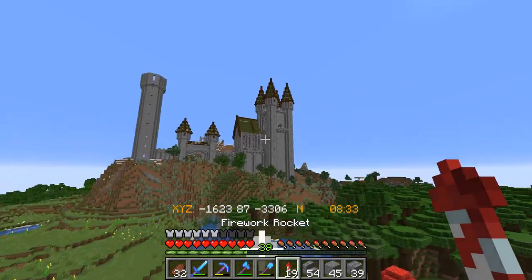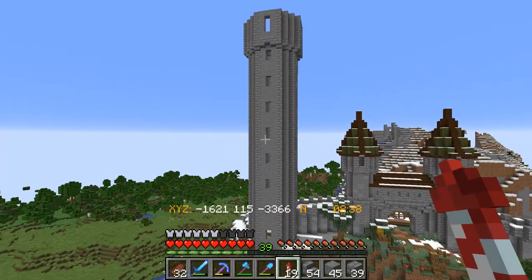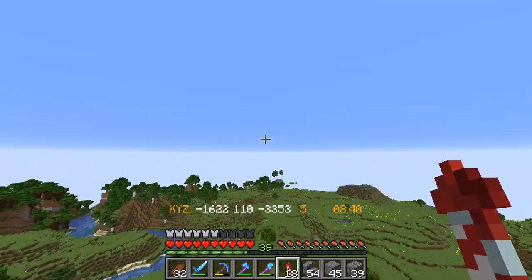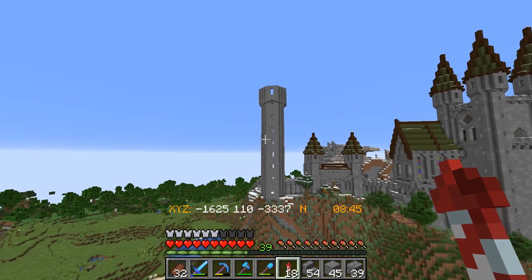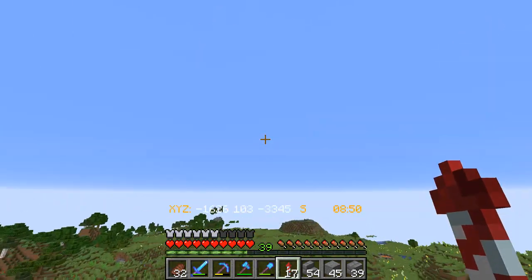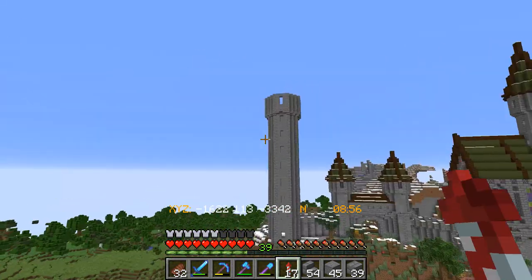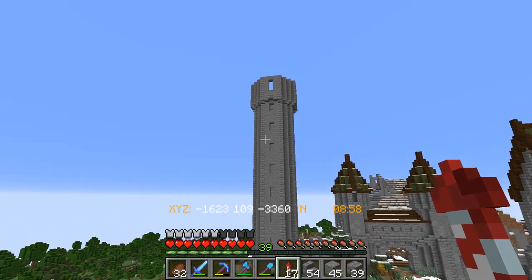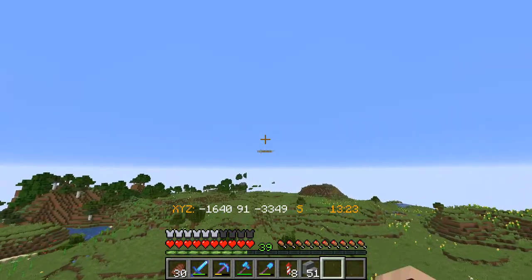I'm definitely thinking this tower is going to need the smaller windows all the way up the stalk and the big one at the top, because it's just not looking great with normal windows in there. So we're going to have to basically tear the middle sections down and redo it with stairs. Let's do that — I think that is a million times better than what we had before.